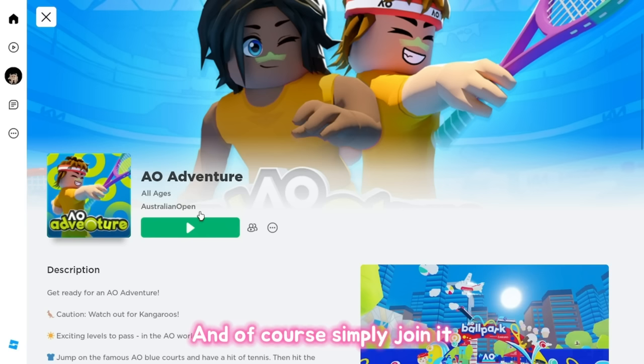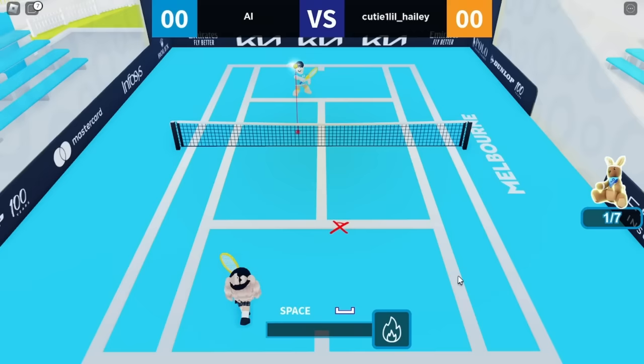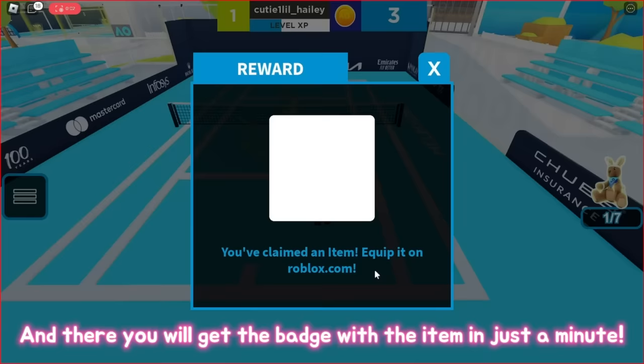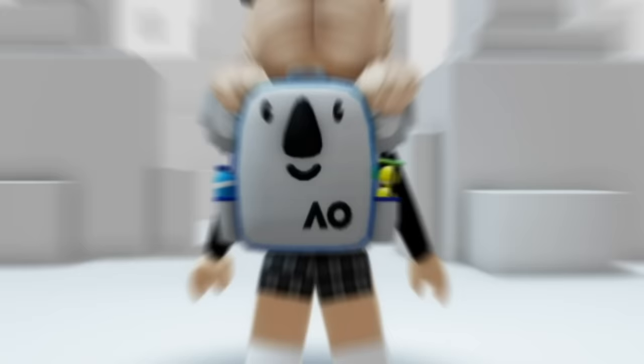Search up AO Adventure, created by Australian Open, and simply join it. Once in game, go to one of the empty tennis courts — you can play against an AI or with a friend. Wait for the game to finish. You don't need to win; as long as you finish the match you will get your prize. You'll get the badge with the item in just a minute — a very cute koala backpack.